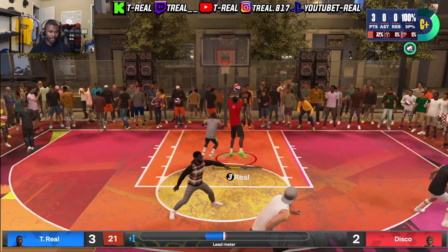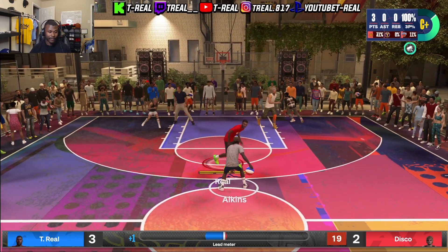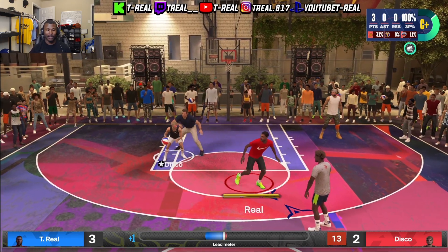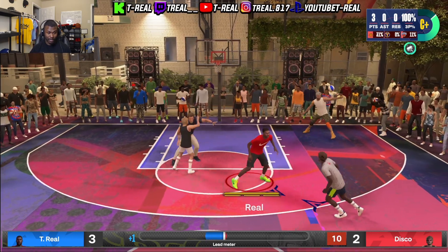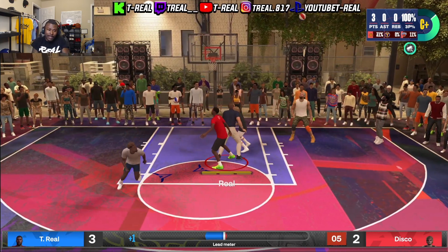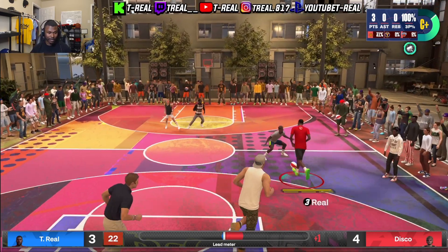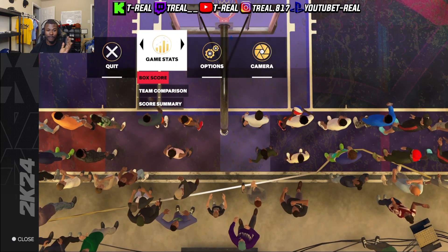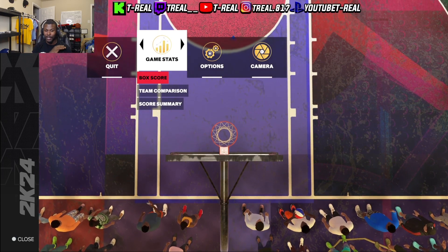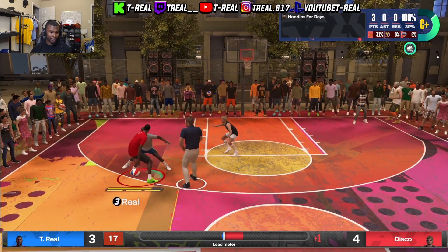The same thing goes for finishing badges. As you can see, you'll get a fast break every time so you can get your Finishing badge, your Spin Cycle, your Two-Stepper, your Precision Dunker — all of that, including Fearless Finisher. All you want to do is basically go into the hole and do your thug dizzle. For your defensive badges, if you're going for those, I suggest putting yourself on the primary ball handler so you get your Off-Ball, your Clamps, your Challenger — all of that.